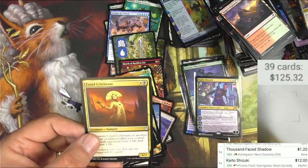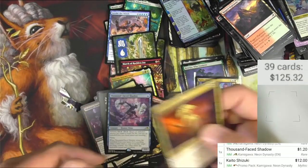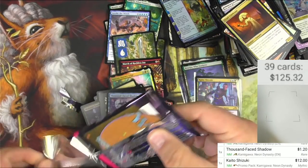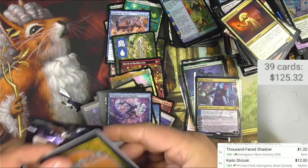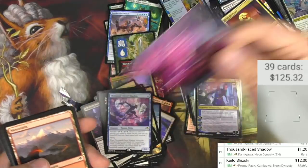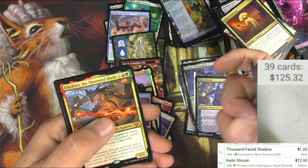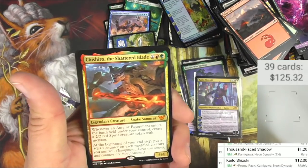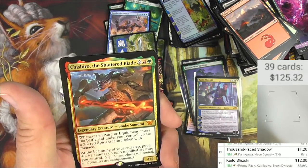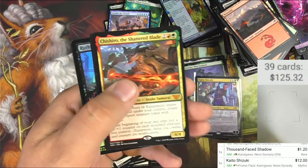A Cruel Celebrant — a card I actually do like, but I already have plenty of them so I didn't need it reprinted. Voltage Surge — so there's electricity in future Kamigawa. We got a mythic: Goro-Goro — my tongue does not want to say these Japanese names — the Shattered Blade, legendary creature snake samurai.